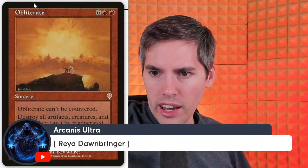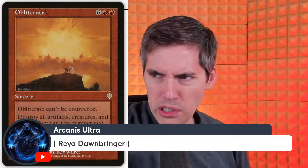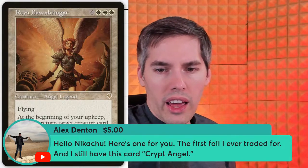Does Reya Dawnbringer come out in Invasion? You're right! Reya Dawnbringer: white white white six generic, 4/6 legendary angel with flying. At the beginning of your upkeep, you may return target creature card from your graveyard to play. So all your creatures that died over the last million turns, you get them back over and over again. Feel free to sacrifice your creatures — Reya Dawnbringer is just going to bring them back every single turn.